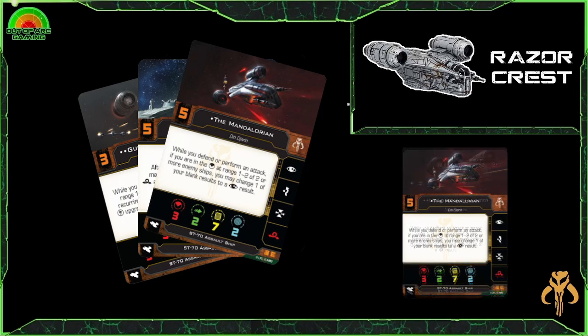For notable pilots, there's really only one to talk about here, and that is Din Djarin, the Mandalorian himself. Like Boba Fett and Fenn Rau, he is just synonymous with this ship. His ability: while you defend or perform an attack, if you're in the forward arc at range one to two of two or more enemy ships, you may change one of your blank results to a focus result. That's a really good ability, especially if you have a force user or The Child on there — it gives you the ability to convert that blank, and with upgrades like Fearless or Predator it's a great combination.